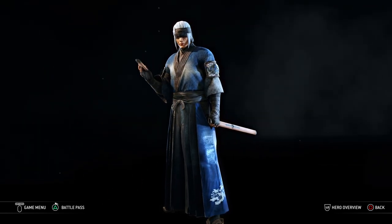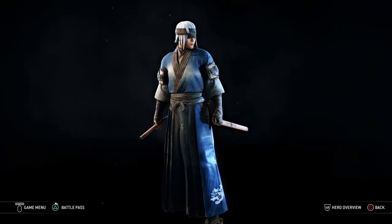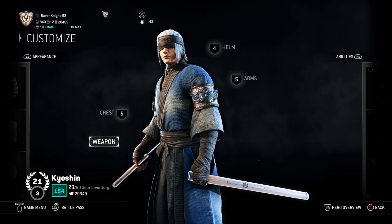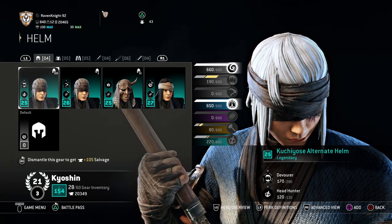So today, like with all of them, we're going to walk through each individual part of how to build them and I'll give context behind how I built the character as we go. Ready? Let's go ahead and get started. First of all, when it comes to the armor, you're going to want to start off with a Kuchiyose alternative helm.